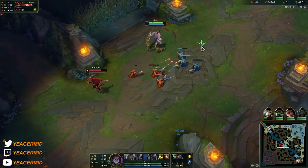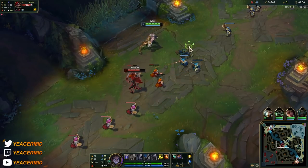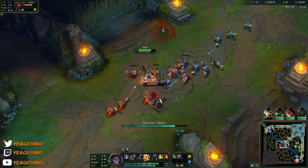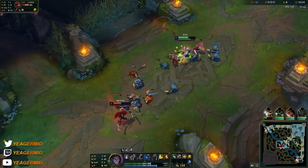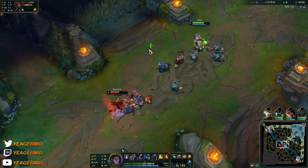This is why you start with your E first. The first part is a dash and the second part, when you recast it, is a hook. Because you can use this ability twice, it also means you're getting two passive stacks, making your level one really strong — that's why Sylas players like to start with that E.